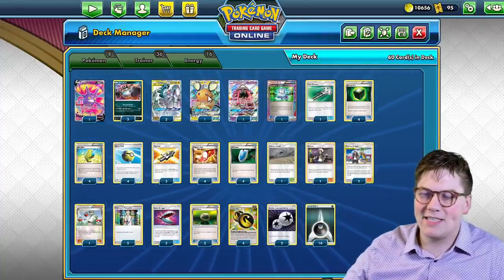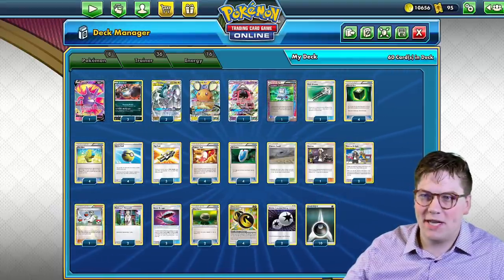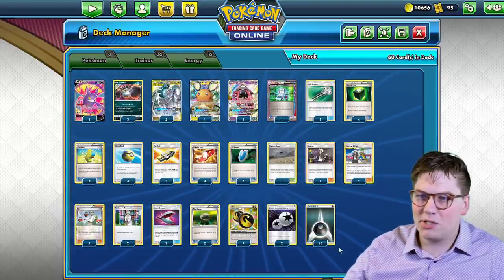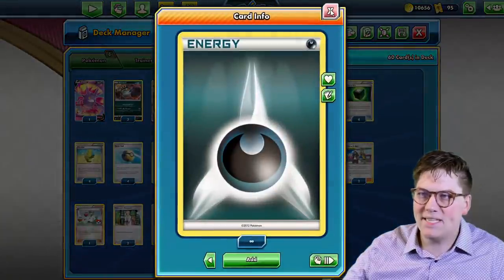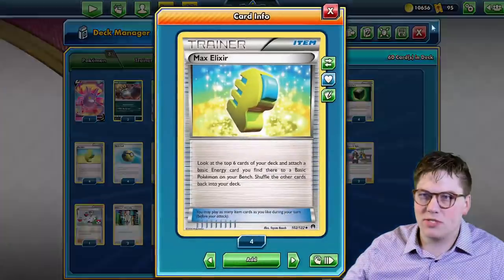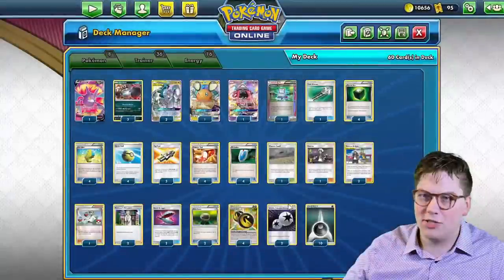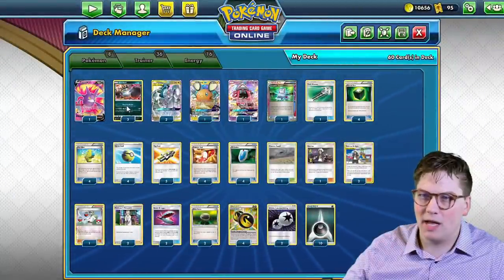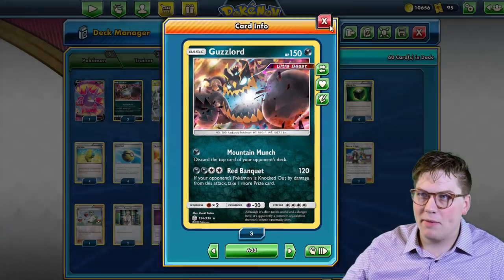We got our consistency cards here as well — Crobat, Dedenne, and Lele. One Computer Search as our A-spec, and a bunch of energy here to facilitate our Guzzlord. We've got 10 basic dark which we can use in combination with Max Elixir. We have our double colorless energy as something that we can grab with Guzmahala to fulfill that double colorless attack cost from the Red Banquet.